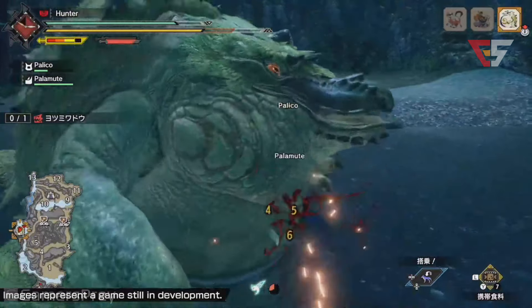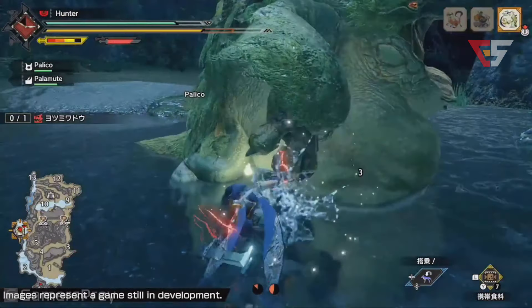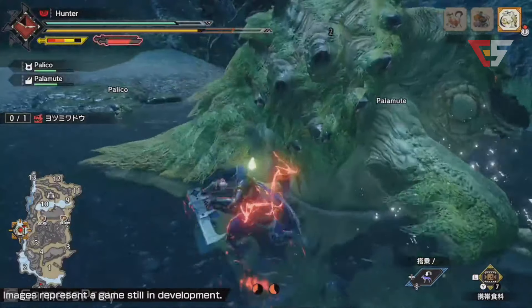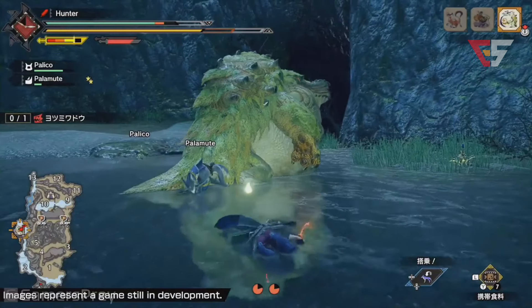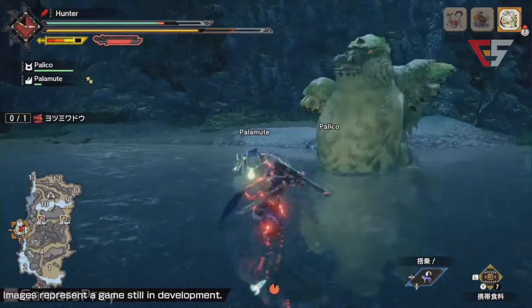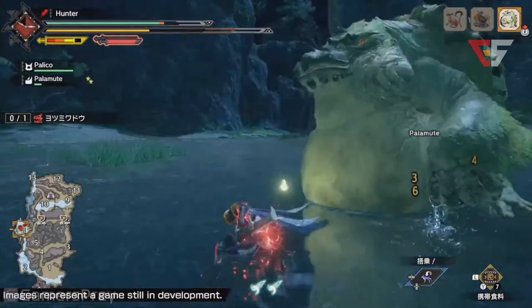Every weapon has a number of different patterns and collaborative attacks you can coordinate with the wire bug. A lot of them really go well with the sorts of weapons you're using. This one lets you increase your mobility and do extra damage to very specific points.